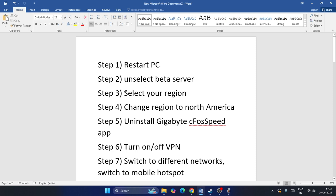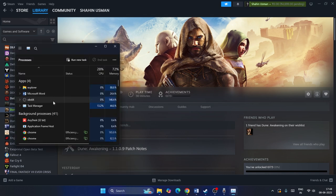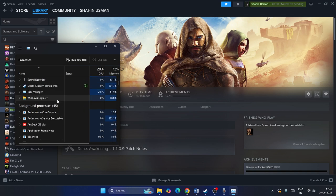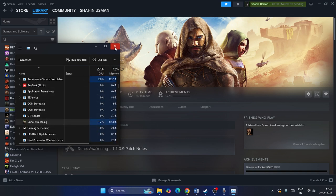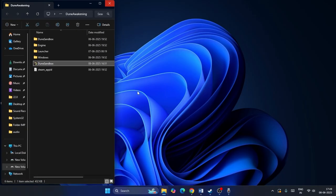Next, we need to select the correct region — meaning your country. To do this, go into the game. Right-click on the desktop, go to Task Manager, and check if the game is running in the background. If so, end the task and close it. Once closed, relaunch the game. If it's not launching normally, try launching it from the game directory folder by right-clicking, going to Manage, and clicking Browse Local Files.